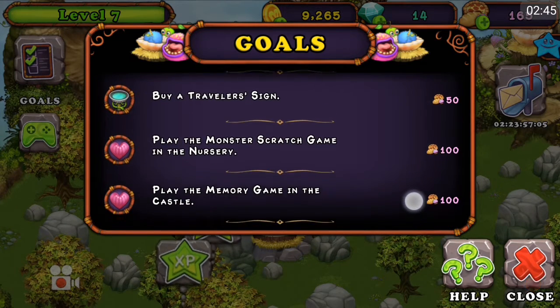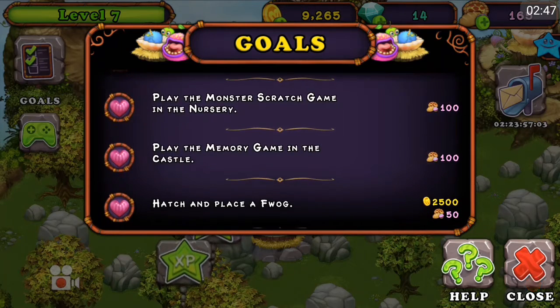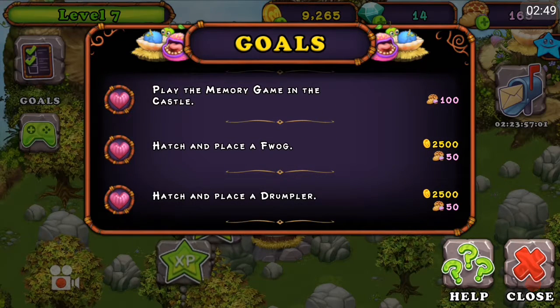Buy a traveler's sign. Play the monster scratch game. Okay. Alright, how do I get out of here?